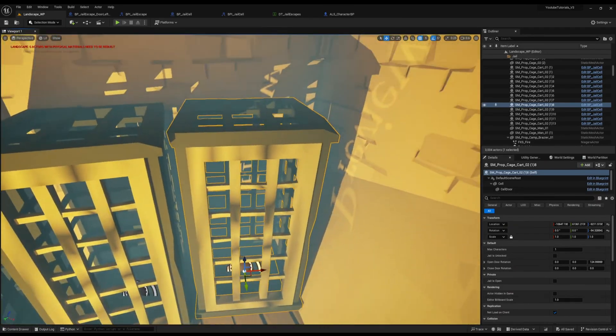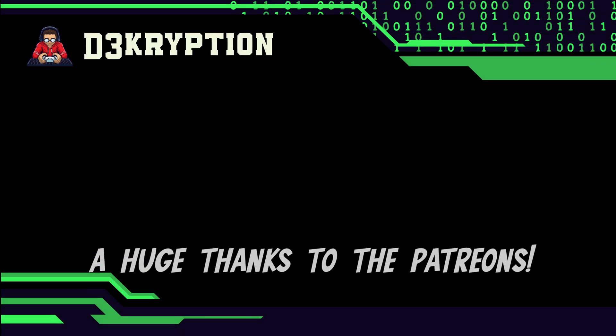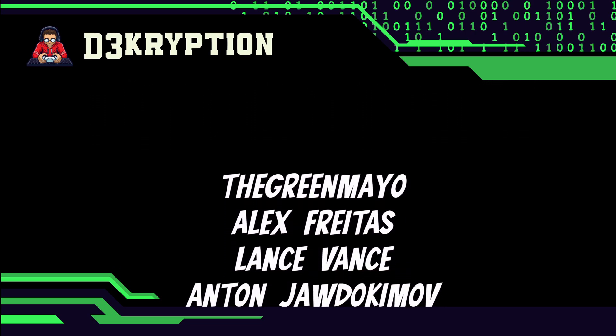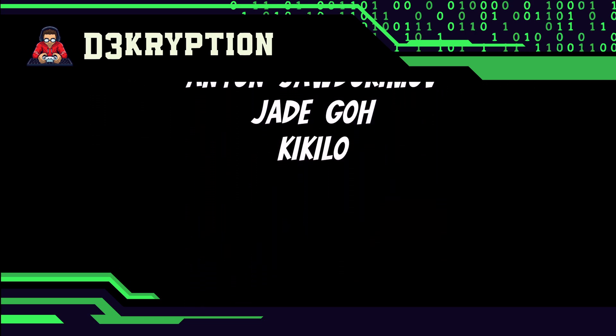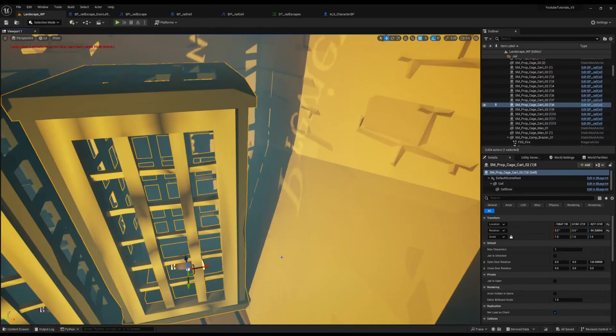Now that we've got our door, we actually need a way to open it so we can test if it works — we need to start adding interaction to our jail cells. This entirely depends on how you've set your interaction. If you've watched my starter tutorial you have a box trace interaction, which will work fine. If you've got the narrative interaction plugin, which is what I'll be using, that will also work fine but differ slightly in how you create it. All we need to do is tell the door when the player tries to unlock it: is it unlocked? If it is open, close it. If it's not open, is it unlocked? Open it.